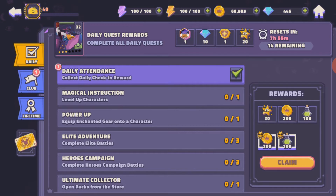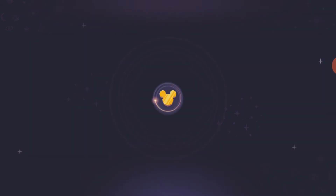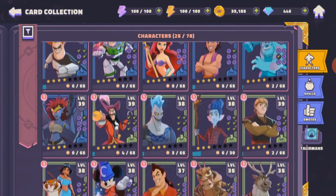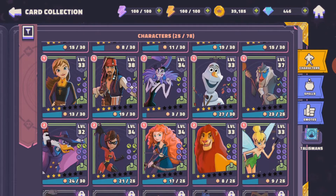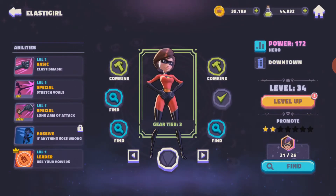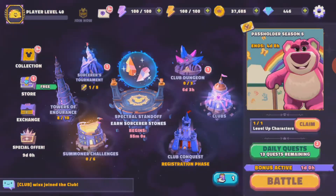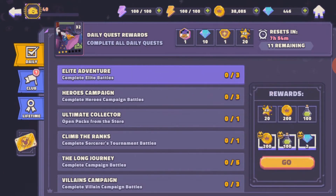All you've got to do is click on each and every one of these things to collect. I'm going to power up — let's boost up Buzz. Next, boost up Elastigirl and restore her with her gears. We've completed a couple of tasks already. So by completing these daily tasks, it will help you with the development of your characters and progressing in the game.